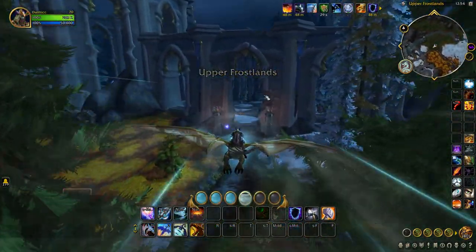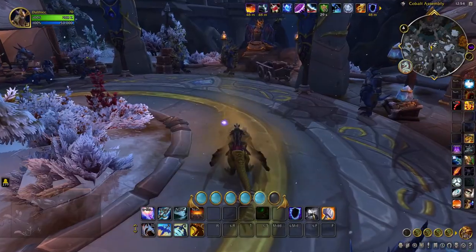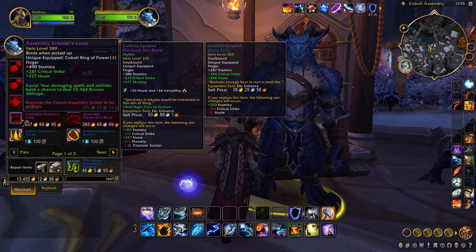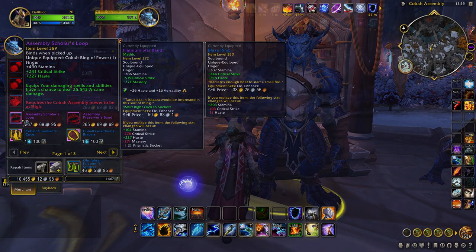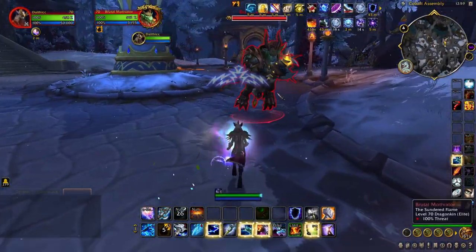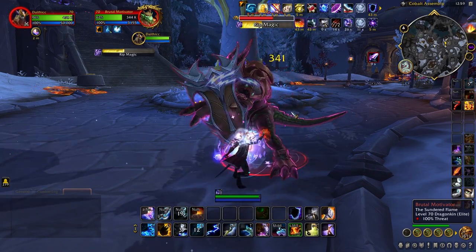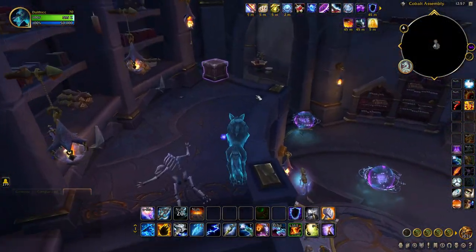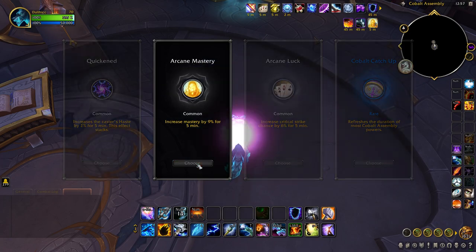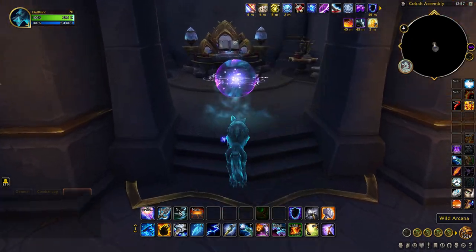Next on our list we have gear via reputations, starting with the Cobalt Assembly. The Cobalt vendors provide assembly rings with powerful effects that can shield, heal allies, or damage enemies with arcane energies. These rings can be bought with gold after reaching a high standing with the faction. To grind this rep, slay powerful elite creatures and arcane monstrosities in the nearby area, looting the rep items as you go. Most of these monsters are quite deadly, especially when undergeared, so use the wild arcana found in the local zone to power up your character.